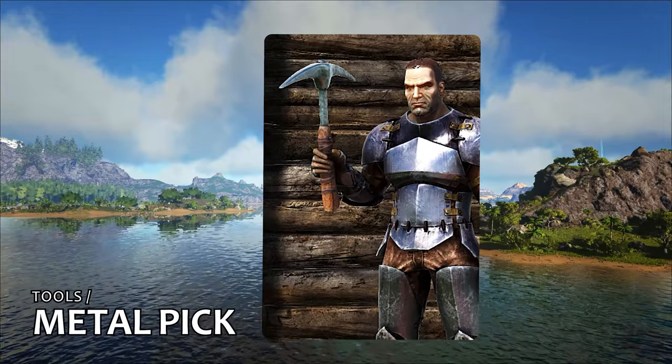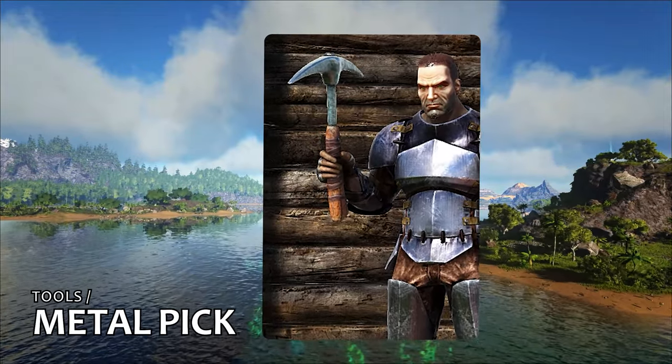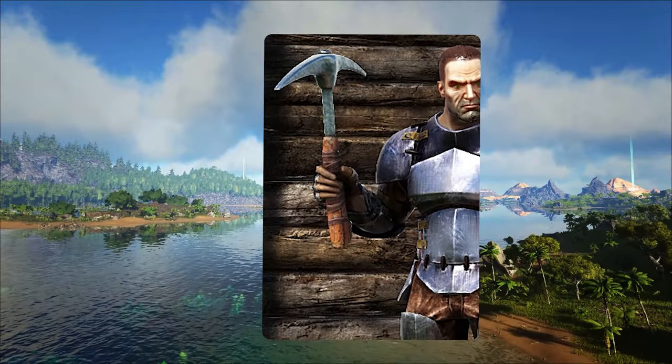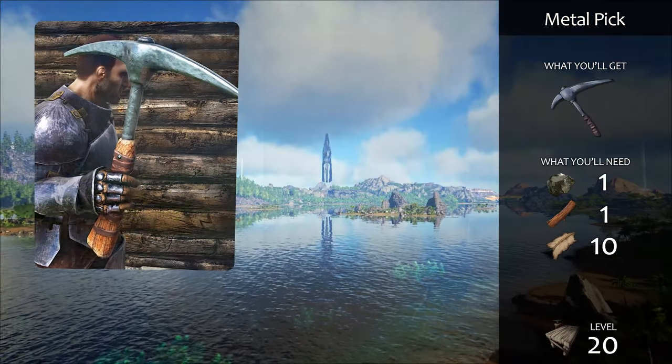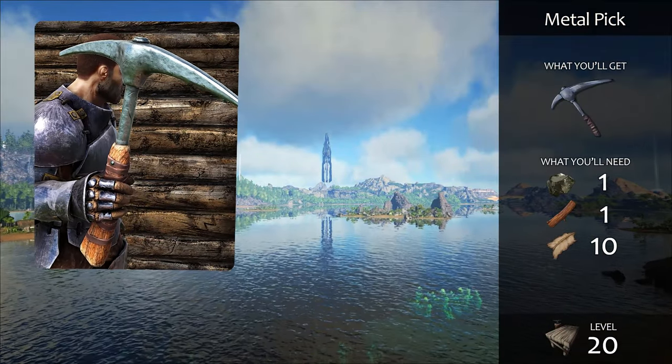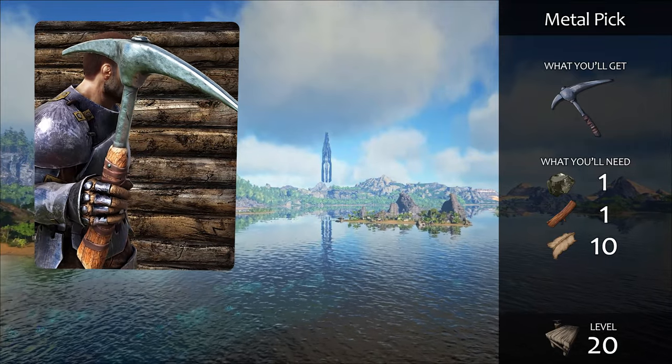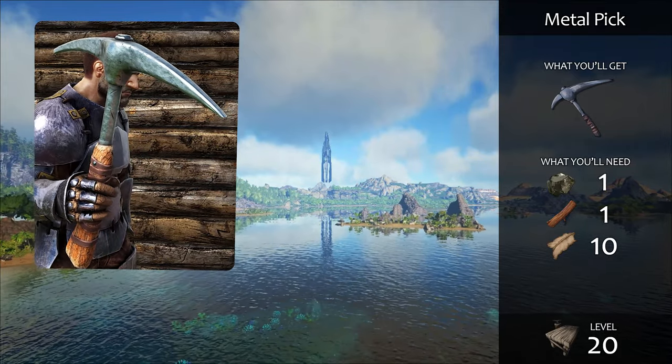The trusty metal pick — this will be your workhorse tool. You'll use it a lot to harvest thatch, flint, and metal. And if you relentlessly level up your melee skill, boy will it ever deliver the goods for you. Once you tame them, the Ankylosaur and Trike can take over the heavy lifting from the pick.